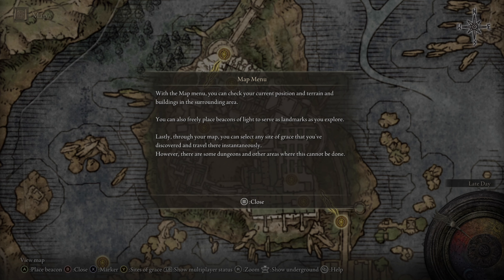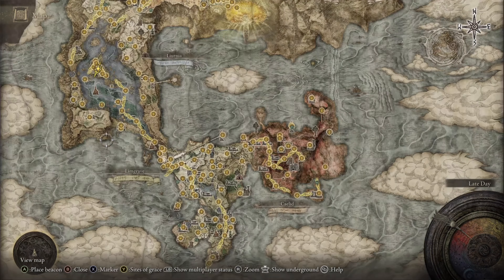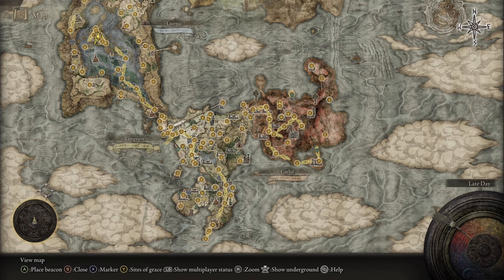For the next full set of armor we're going for the Royal Remains. Start by going all the way down to the Village of the Albanarks. Once you go here, hit the pot and that'll reveal an NPC. Start the dialogue with him and he'll give you half a tablet, then exhaust his dialogue. After that, go back to the Table of Lost Grace — basically the Roundtable.